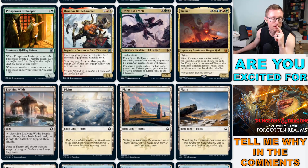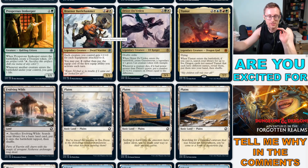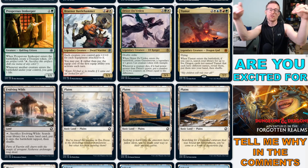Prosperous Innkeeper — just so friendly. When it ETBs you get a treasure token, and whenever another creature ETBs under your control you gain a life, because he's just a great host. Now we're getting into the classes and races — it'd be interesting if every creature has a race and a class. Each creature can get +2/+2 for each equipment, and it makes the first one free. That seems like a commander-playable card.